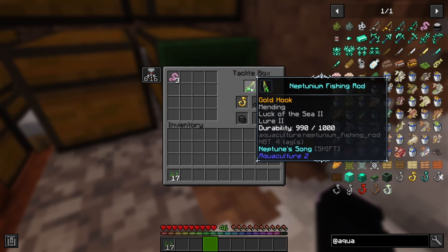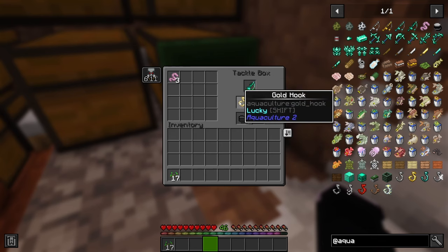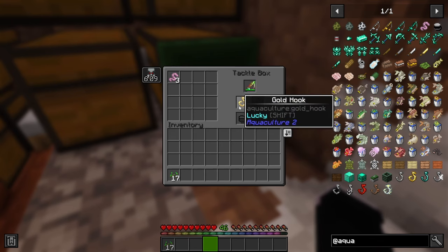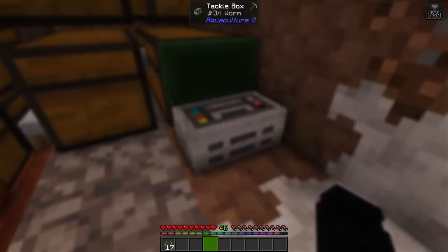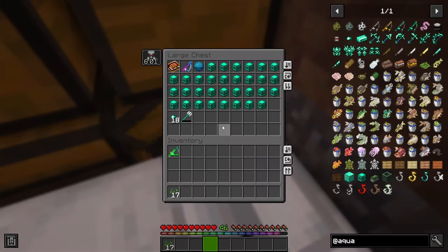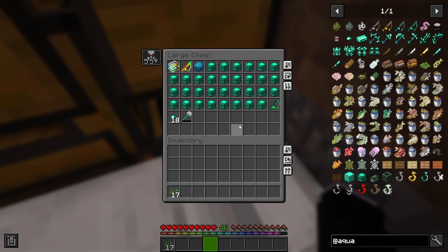I thought that maybe it's because I have mending on the fishing rod, but then I don't understand why the extra durability from the other hooks — it's incredibly easy to get mending with a villager. But whatever the case, let's talk about the goodies I got. Look at all these boxes, I think I'm probably rich at this point.